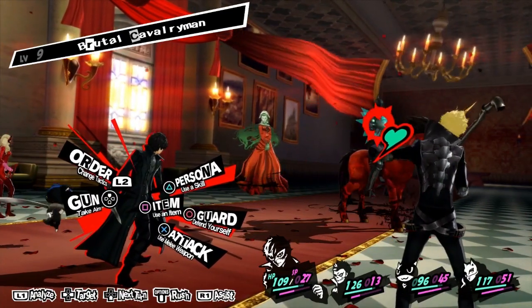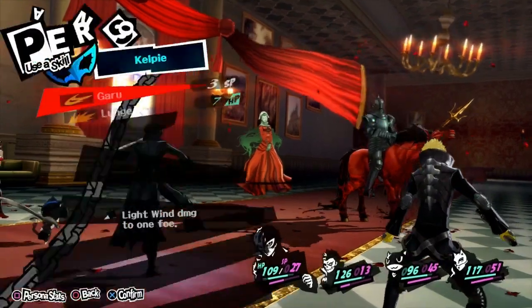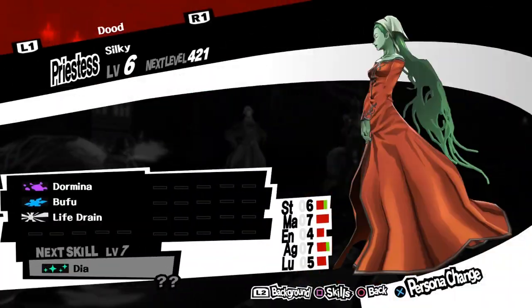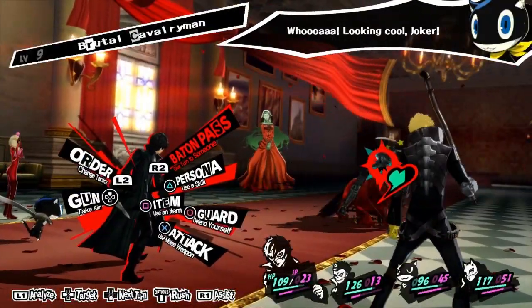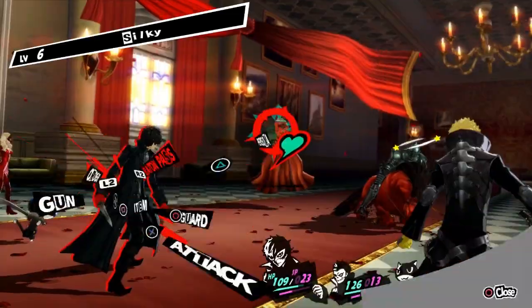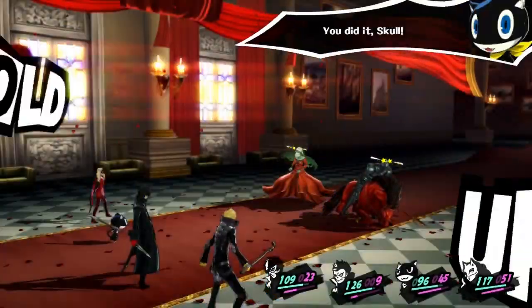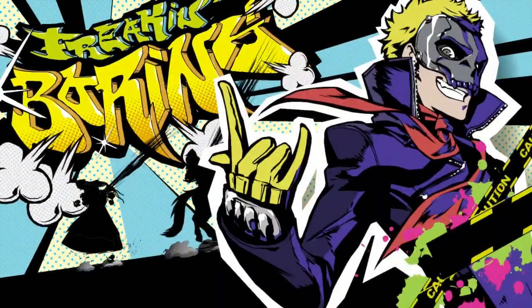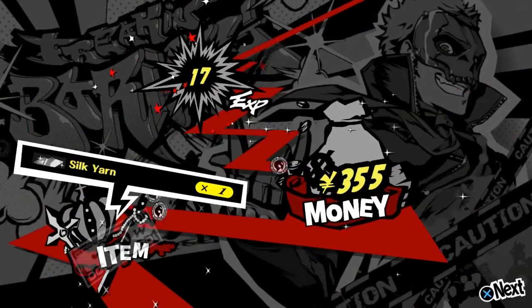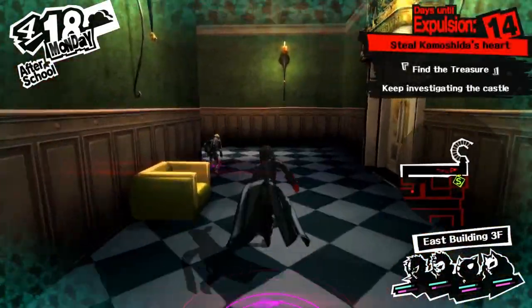So we've got this guy — Brutal Cavalryman is not going to be recruitable here. We're going to hit her. He's got electricity. We're going to run out of SP here, which is probably going to be a bad move. We can always just leave for the day and come back later. Use the opportunity to grind, or just try and fight the boss anyway. I really like his design — this is a stylish game. Let's go back to the safe room at the very least. I like that the safe rooms kind of count as like a checkpoint system.